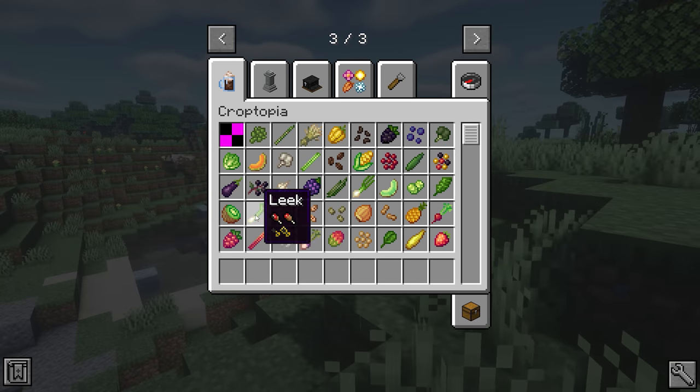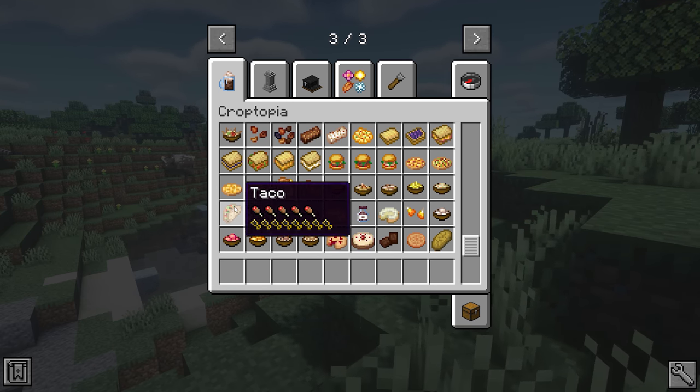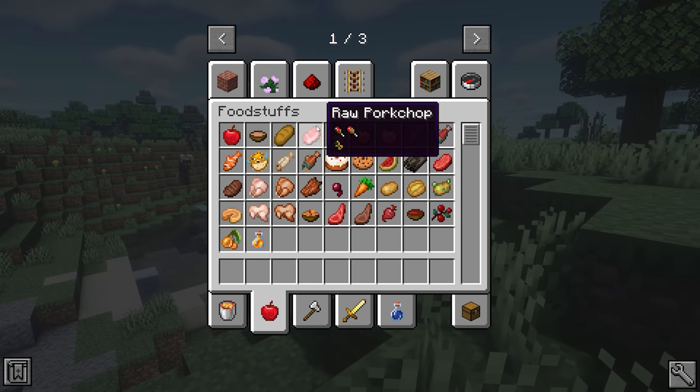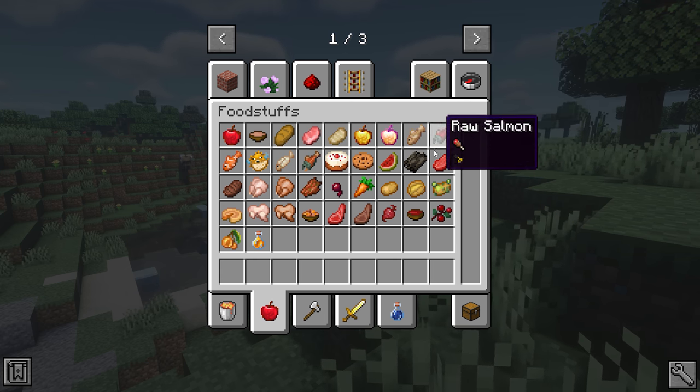The next mod is Apple Skin. If you hover over any food item in the game, it will tell you how much hunger that item gives you. It's really useful for determining what the best type of food is, especially if you've got a lot of mods installed.